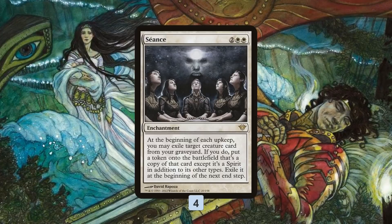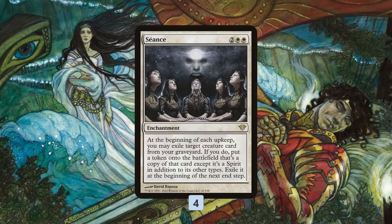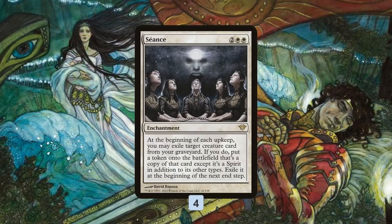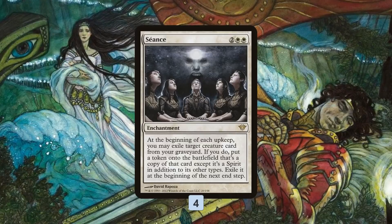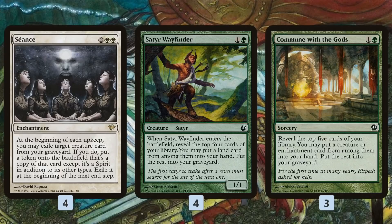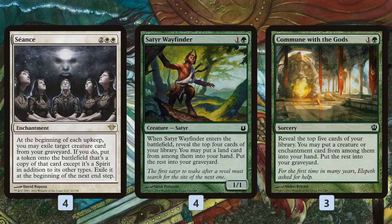We're mostly trying to play really interesting creatures that allow us to get value when we Seance them, even though we can't use them for attacking. Step one is getting creatures in our graveyard. Satyr Wayfinder is super nice because we can play it on turn two, make sure we hit a land drop to play our Seance on time, and then we can always Seance back the Satyr Wayfinder after chumping to put more cards in our graveyard and get more Seance creature triggers.